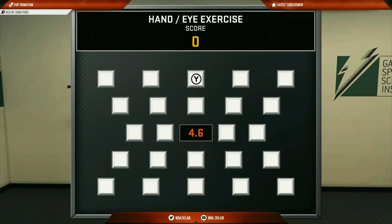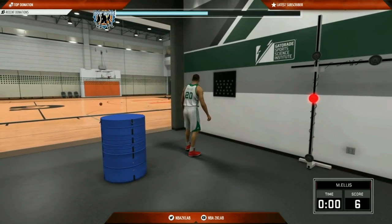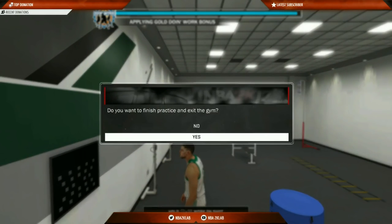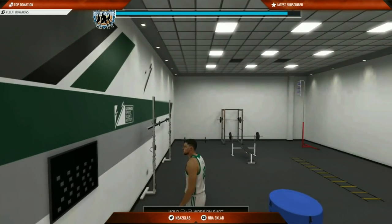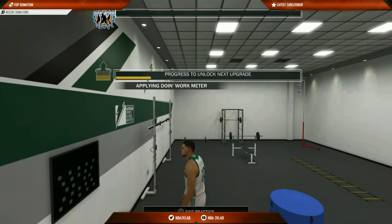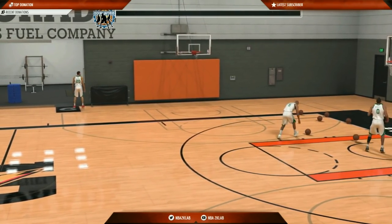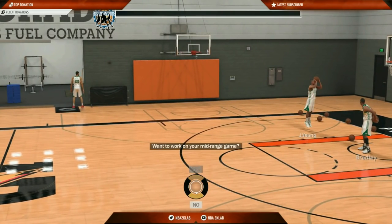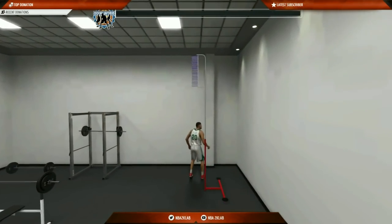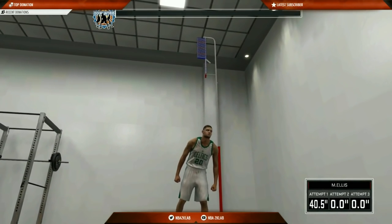It takes three tasks to earn one of the attributes. They're still looking into what shot IQ and intangibles do exactly, but have some information on hands and draw a foul. Draw a foul is not a sim stat — you will get more calls the higher it gets. A player with 40 draw a foul will draw a call on 17% of their drives, and at 99 draw a foul the rate increases all the way up to 35.5%. While not crucial for Park, pro-am players should take advantage of draw a foul to earn free points at the line. The hand stat will help you catch passes cleanly, not fumble them, and will reduce the frequency of rebounds bouncing off your hands.